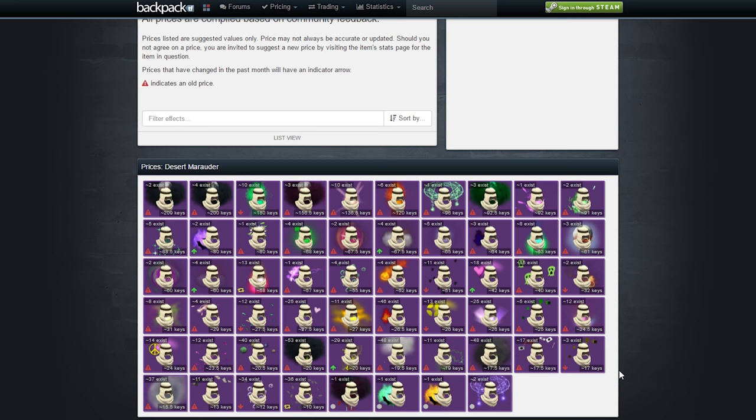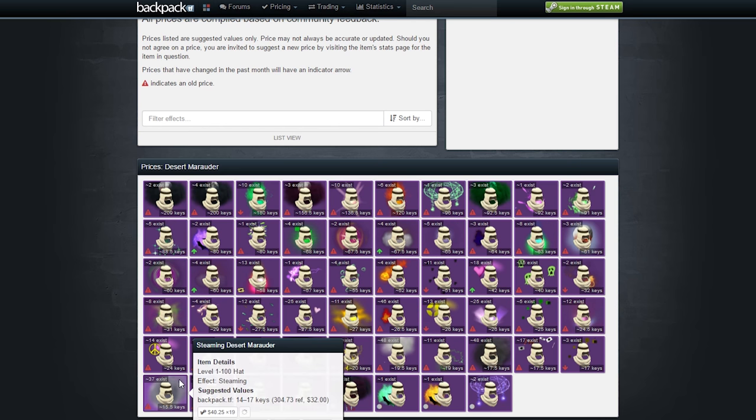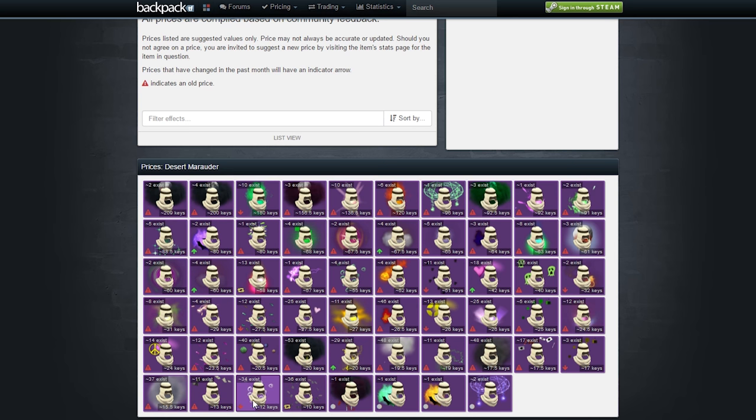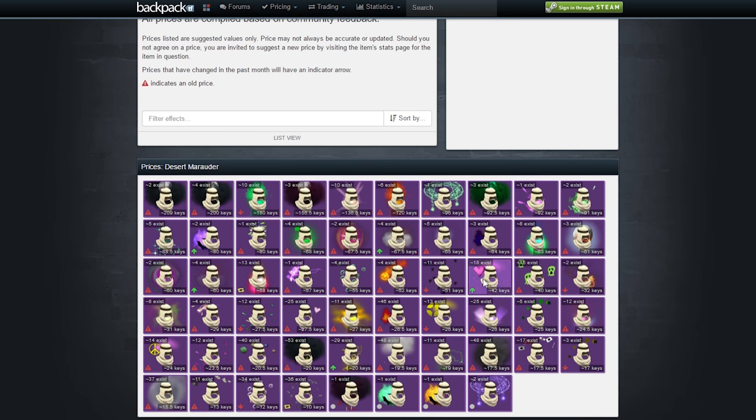Look at the effect called Massed Flies — it's priced at 51 keys. When we look at close effects like Steaming or Blizzardy Storm, those would go for around 20 or so keys. However, keep in mind that the Desert Marauder with the Massed Flies effect is actually considered a themed hat, so it's worth way more than 20 keys. I'll talk about themed hats in future episodes.